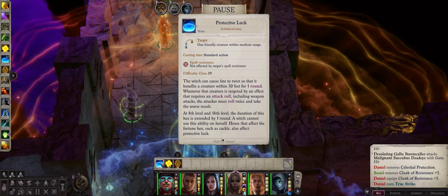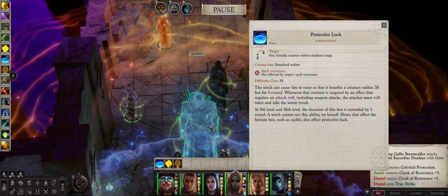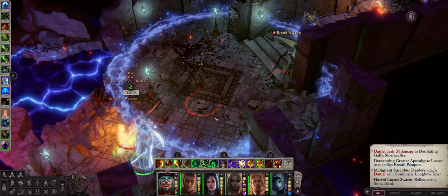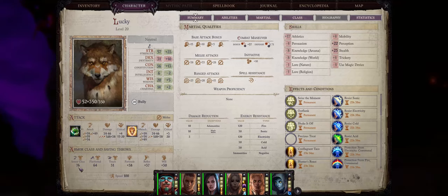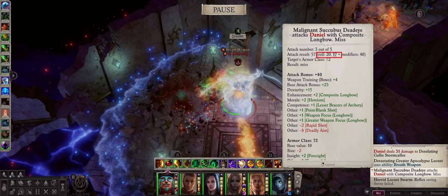Protective luck and also fortune hex. The way they work is simple and in some way similar. Protective luck will ward any character of your choice — besides the witch or shaman herself — so that whenever the enemy targets them with any effect that requires an attack roll, they have to roll twice and take the worst result. This is very useful if your character already has high armor class; my wolf here has 76, which will highly reduce the chances of the enemy hitting you, especially when it comes to annoying natural 20 rolls which are automatic hits regardless of armor class. With this ability, even if the enemy rolls a 20 they will have to roll again and take the worst result.